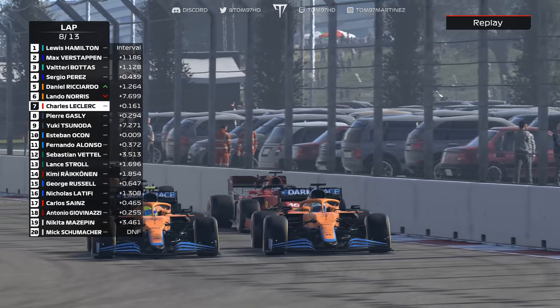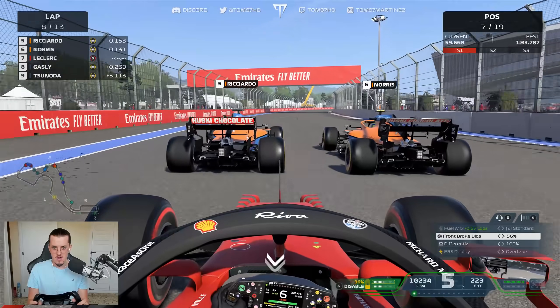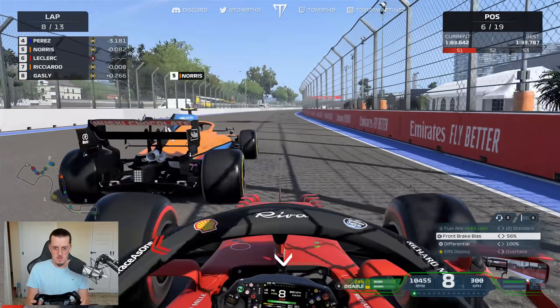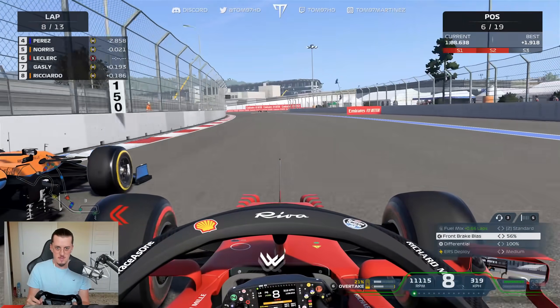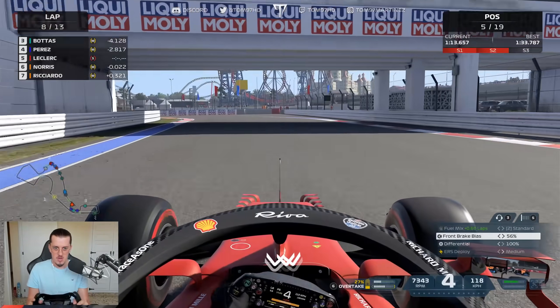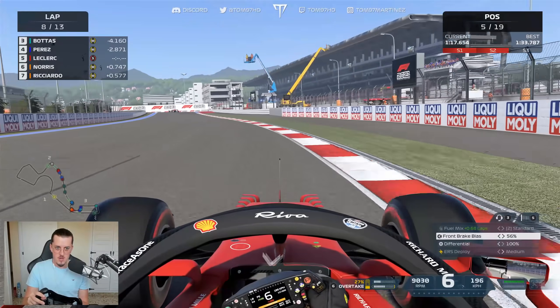We can get both McLarens here. Lando will have the DRS — let's follow him through. We drain the battery, get the inside line, and straight into clean air — P5! That was the target, and we've achieved it. Perez is just up the road.